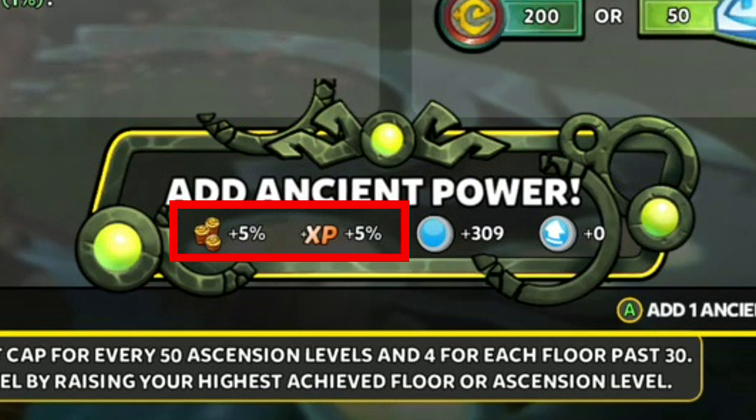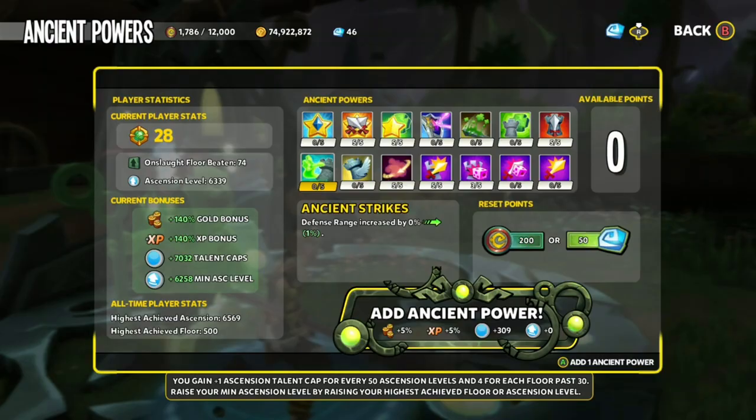Zenus will gain a 5% Gold and XP bonus — that's always the default. He will also gain 309 Talon Caps and 0 Minimum Ascension. To get Talon Caps and Minimum Ascension, you'll have to climb Onslaught, and the higher you go, the more Talon Caps and Minimum Ascension you can get.